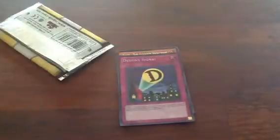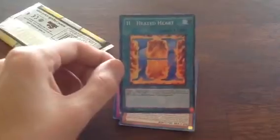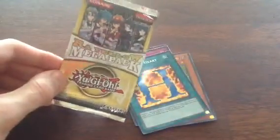Quick recap: as a rare we have Yubelle. As a super rare we have Destiny Signal. Ultra rare we have Six Samurai Arushi. And as a secret rare, He Heated Heart. Well there it is, our Raw Yellow Mega Pack. I hope you enjoyed it and stay tuned for some more videos.